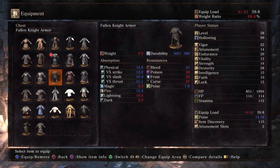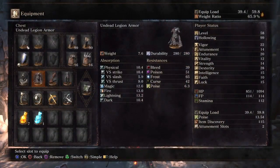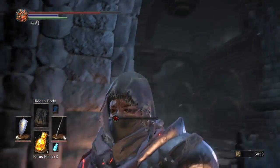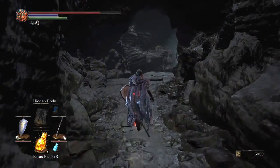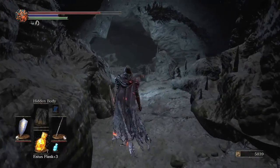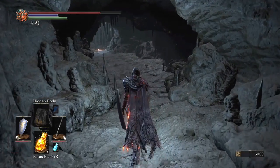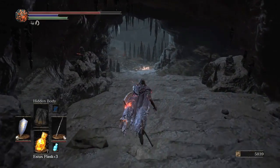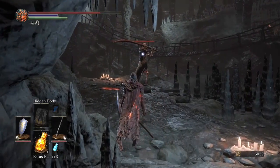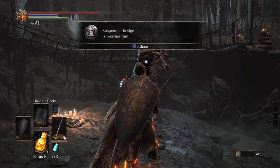That was kind of a clusterfuck. I decided I'm going to put on some armor that does a little bit better against Slash. I put the Abyss Watcher armor on. Wooden bridge. Looks like a very powerful knight. Suspended bridge. It's wearing thin.